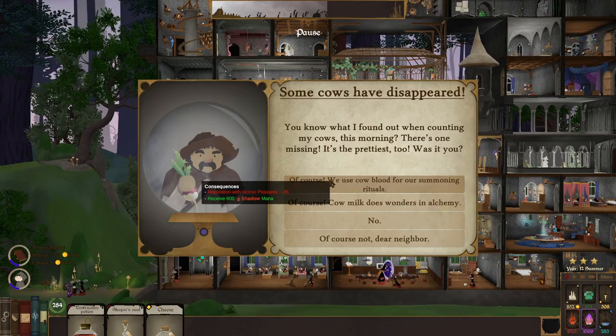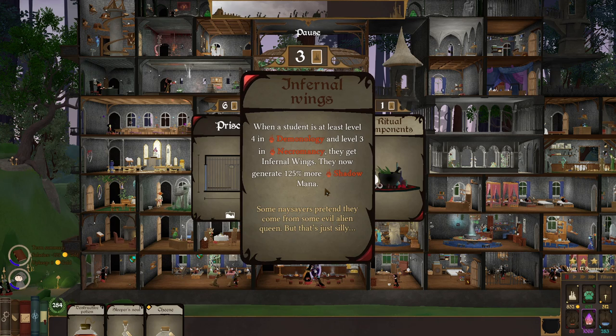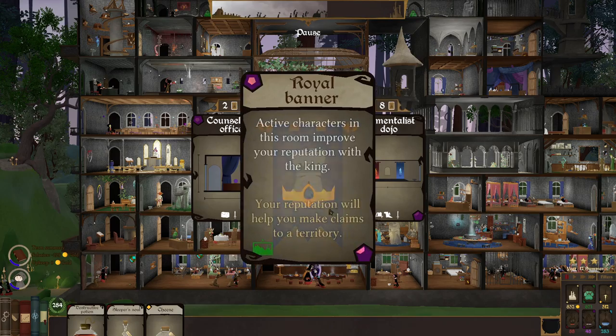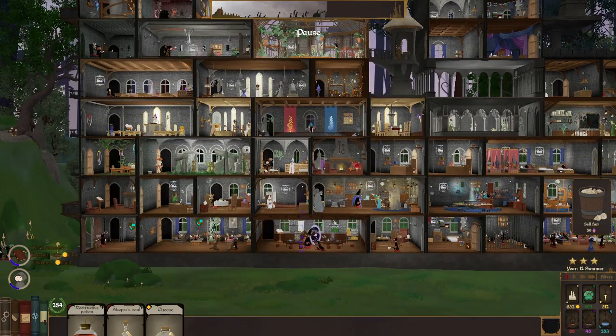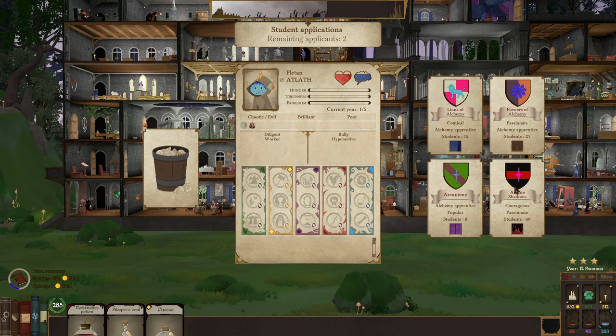What y'all want? Nope, nope — of course not, dear neighbor. I would never do that. Royal Banner — we'll just grab another Royal Banner. Take that in a dormitory, make it nice and cozy. Brilliant.